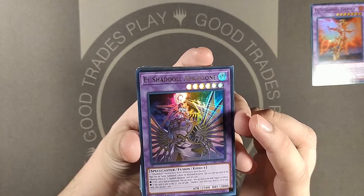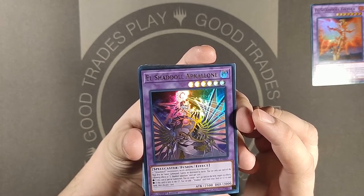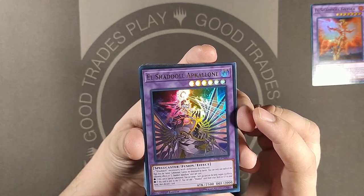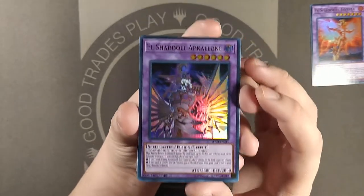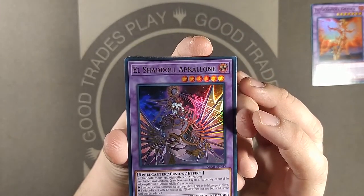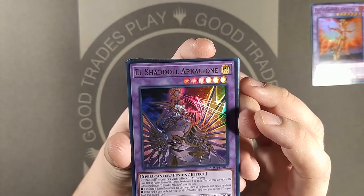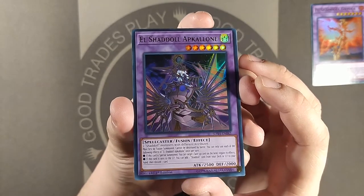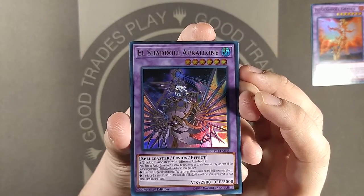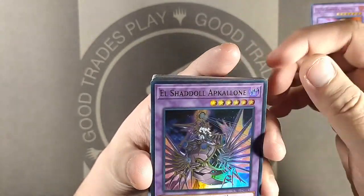El Shadal Apcolone. Two Shadal monsters with different attributes must first be fusion summoned. Cannot be destroyed by battle. You can only use each of the following effects once per turn. If this card is special summoned, you can target one face-up card on the field and negate its effects. So that triggers when it hits the board for the first time. If this is sent to the graveyard, add one Shadal from deck or graveyard to your hand, but then discard one card — it's all one-for-one. That seems okay.